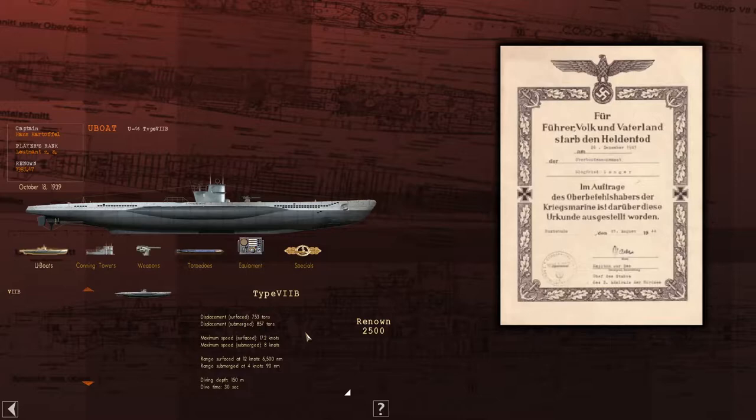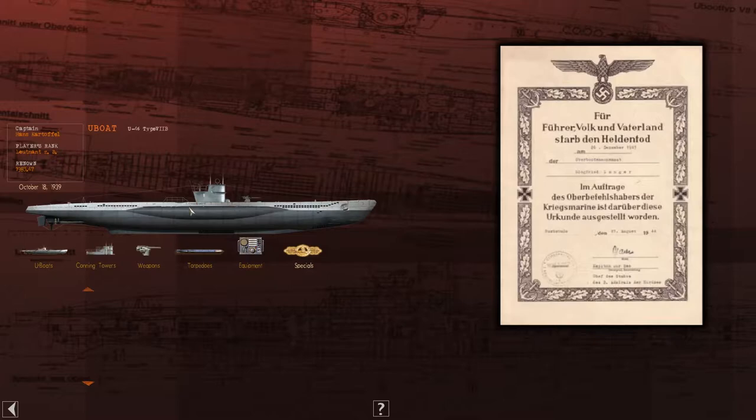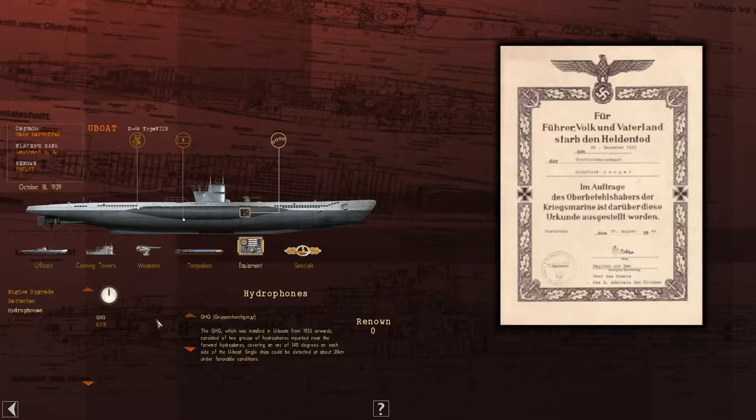I haven't made any changes in configuration to the boat. We don't have side emblems available at this time — not sure what's up with that. Since we have no available upgrades in the form of equipment, deck gun, or flat gun, we could actually upgrade the hydrophone. Improved performance, but extreme vulnerability to damage from depth charges. I think that's a risk I'm willing to take, so let's upgrade that to the KDB.